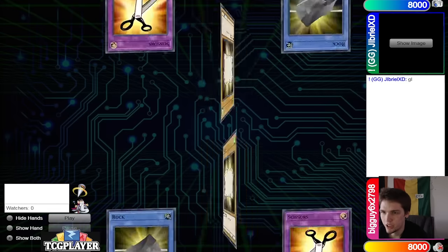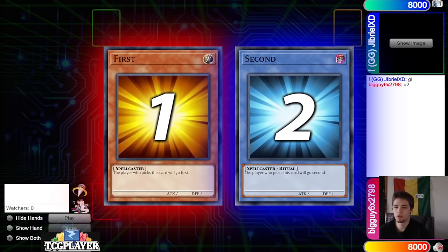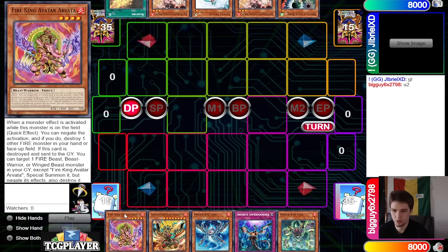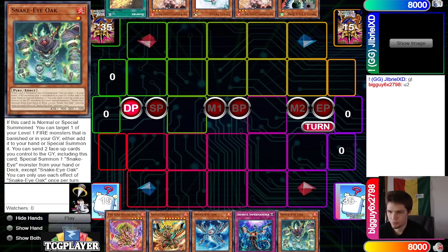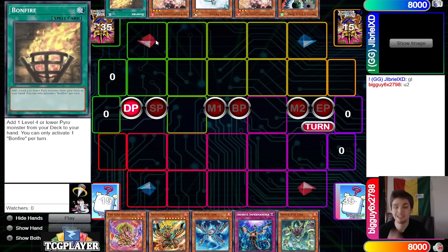Let's hop right in. Big Guy wins the Rock Paper Scissors and decides to go first — 40 vs 40, gotta love to see it. Opening hands: we have Avatar, Garunix, Snake Eye, Ash, Imperm, Snake Eye, Oak. They have Droll, Ash, Valor, Ash, Bonfire — so they got three going-second cards plus Bonfire there.